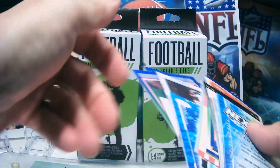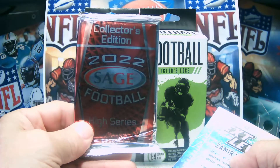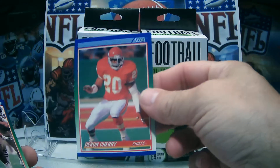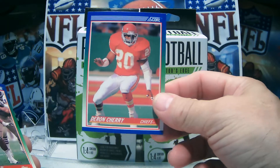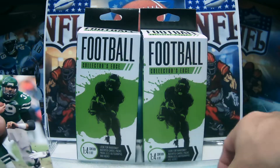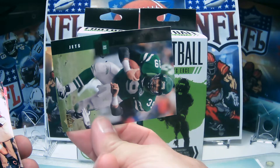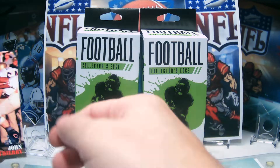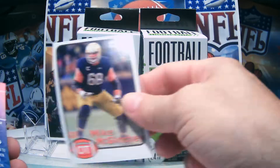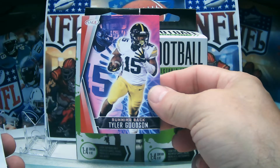It definitely comes with some older cards like always. It comes with a 2022 Sage High Series Collector's Edition. The other one came with the UCLA thing which was kind of a bummer - same old stuff. So you got these 1990 Upper Deck cards: Johnny Johnson, John Terry, Mike Vinci. And here's the new one - Tyler Goodson, running back, from the 2022s.